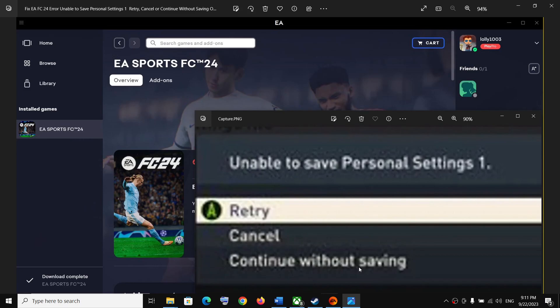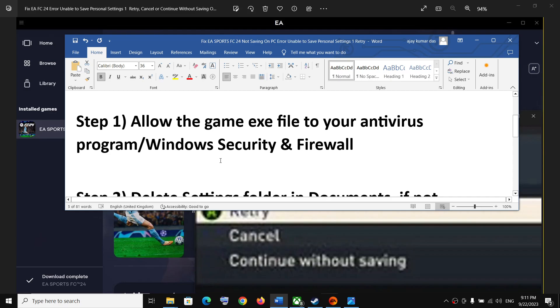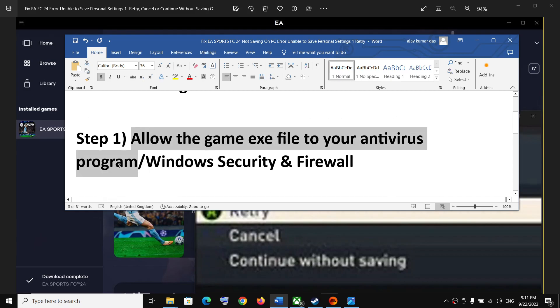The first step is to allow the game exe file in your antivirus program. If you have any third-party antivirus like Avast, Bitdefender, McAfee, Trend Micro, or Comodo — whichever antivirus program you have — just make sure that you allow the game exe file in it.